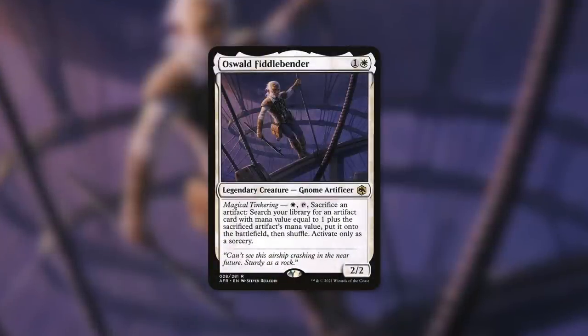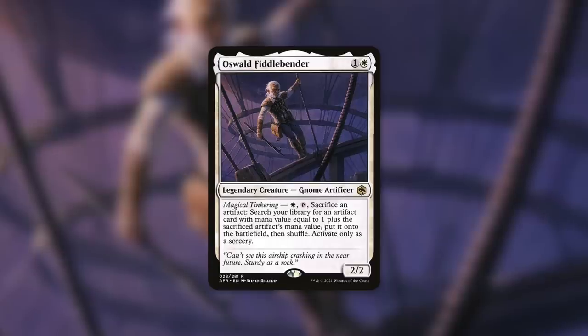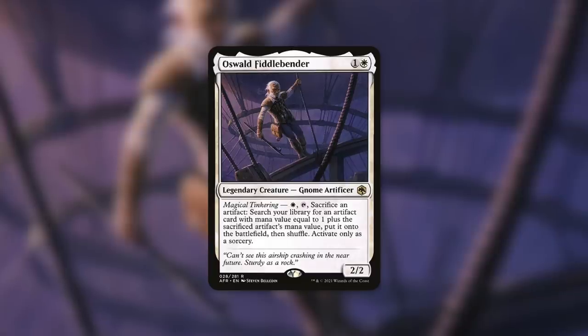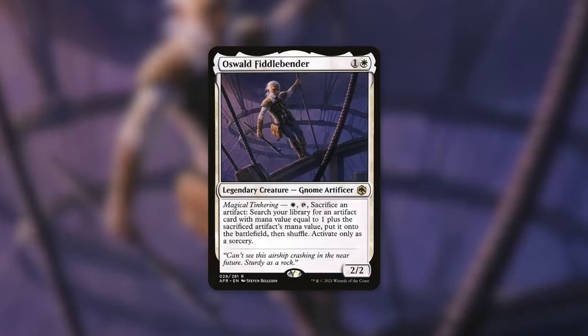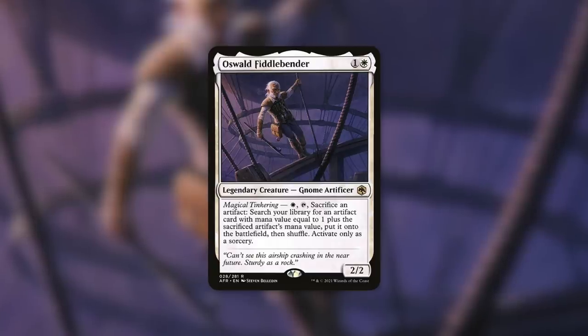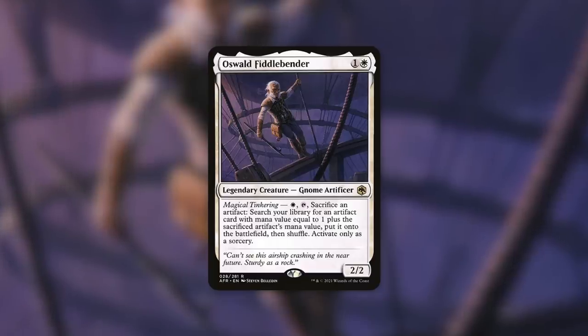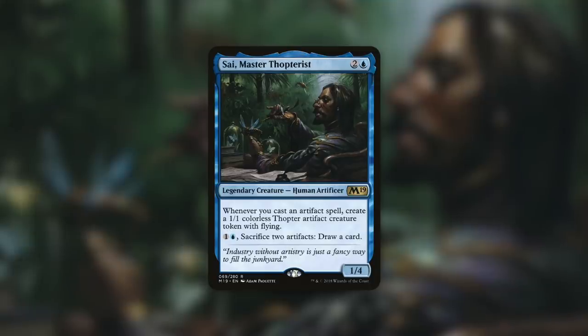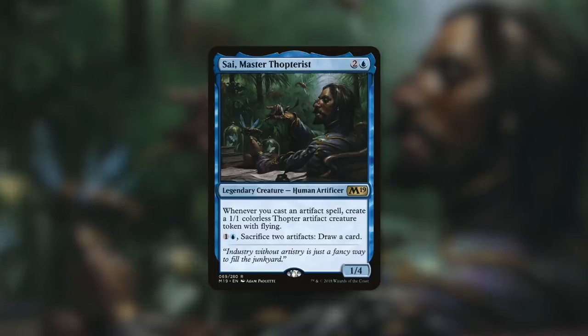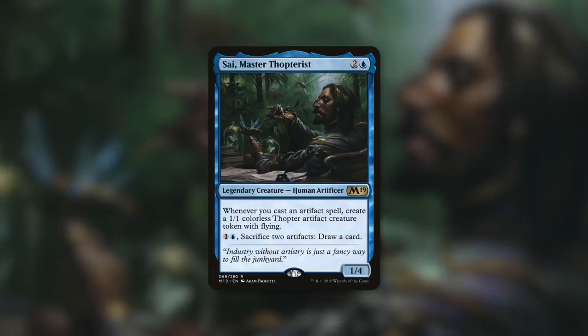Another commander that can tutor it up is the fantastic Oswald Fiddlebender. He's a 2/2 gnome artificer that has: pay 1 white, tap, sacrifice an artifact, search your library for an artifact card with mana value equal to 1 plus the sacrificed artifact's mana value, put it onto the battlefield, then shuffle — activate only as a sorcery. So you just need one artifact with mana value 1 in play, sacrifice it, go get your Mechatitan Core, and you're good to go. Another commander that came to mind was Sai, Master Thopterist. Sai is a 1/4 human artificer that has, whenever you cast an artifact spell, create a 1/1 colorless Thopter artifact creature token with flying. Mechatitan Core is a very low-to-the-ground artifact that is easy to cast and get extra value from when Sai is in play. When you're ready to get Mechatitan in play, just pay 5 mana, exile some Thopters, and there you go.